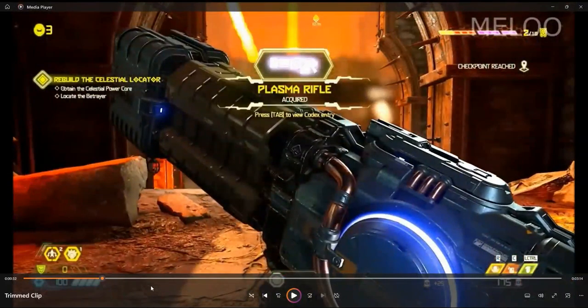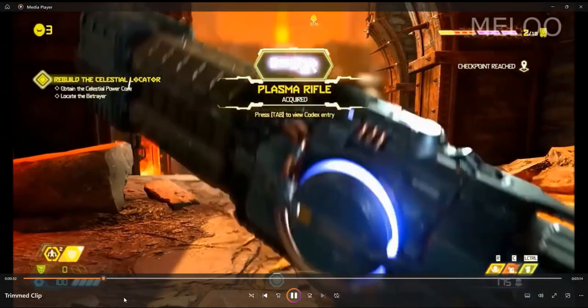This is a plasma rifle. The plasma rifle is good for destroying shields and has two modifications: a short-range burst and a laser beam. The beam can be attached to enemies and cause consistent damage over time.